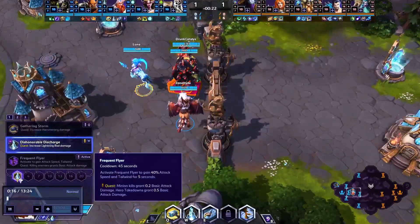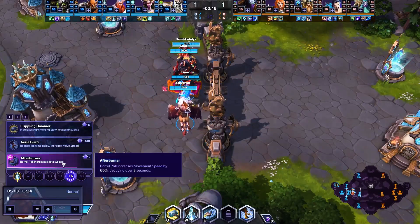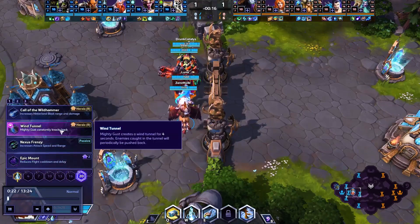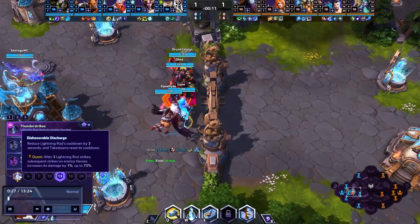Very simple in terms of build. You pick all of the talents that have a lightning symbol, except at 10 where you go Mighty Gust, and except at 16 where you opt for Afterburner. At 20 we're going to take the upgrade to Wind Tunnel, and then we're just going to have W talents at 1, 4, 7, and 13.